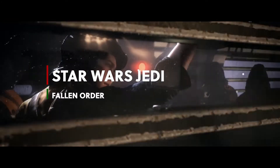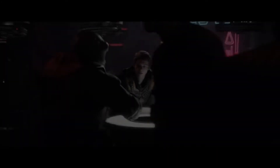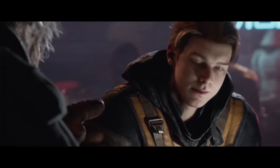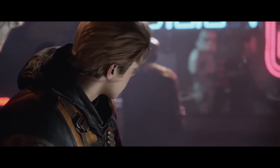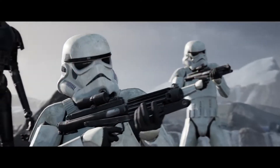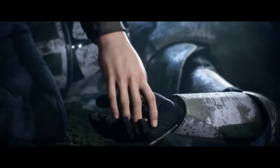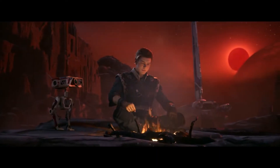Number 4, Star Wars Jedi Fallen Order. Star Wars Jedi Fallen Order takes place five years after the events of Star Wars Episode 3, Revenge of the Sith, and follows Kal Katess, a Jedi Padawan who survived Order 66 and has been living in hiding from the Empire as a scrapper. After an unfortunate encounter with an Inquisitor, Kal is forced to flee the planet with a former Jedi. He is then recruited into her mission to rebuild the Jedi Order as the Inquisitor, the Second Sister, hunts them both. Some levels are better than others and the gameplay is somewhere between Tomb Raider and Sekiro, but the whole experience is very Star Wars.